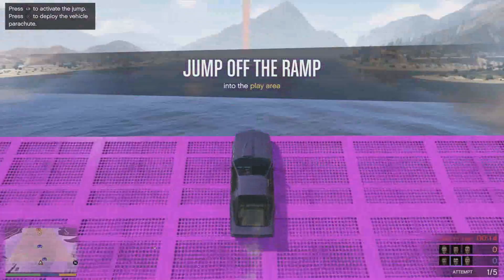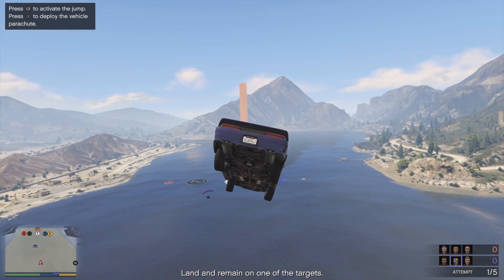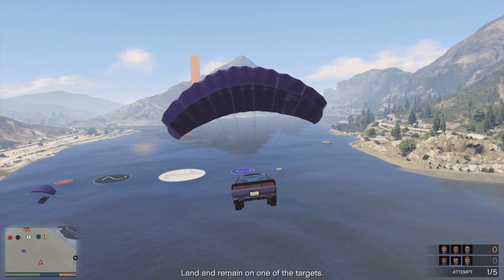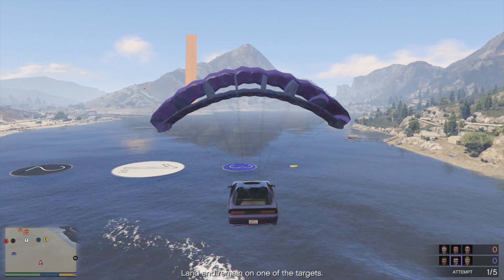Annoying neighbors aside, there's also double cash and RP in GTA Online this week in Tiny Racers, Dawn Raids, Overtime Rumble, and also Power Mad. Alongside that, there's also double cash in Smugglers Run Cargo sales as well.